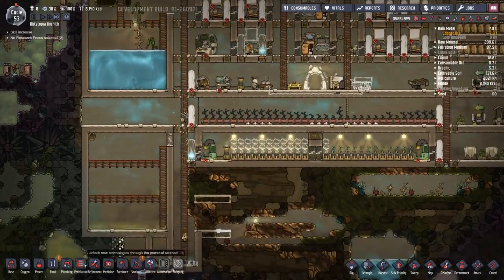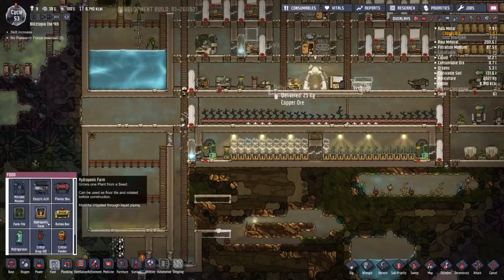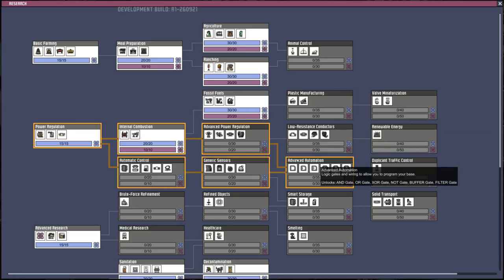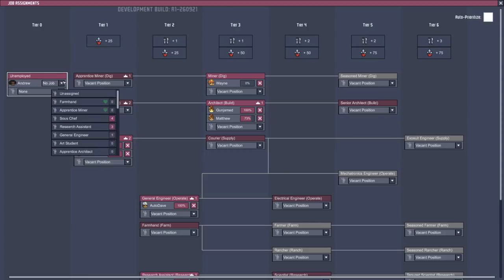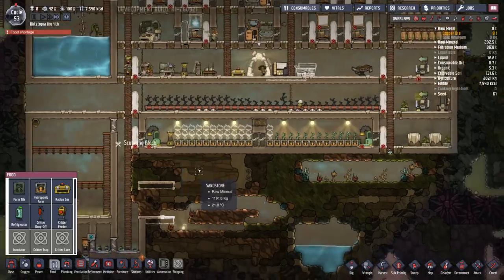Jobs mastered, and then we did get the ranching thing. What's that under - food station? There's a critter feeder, refrigerator, critter drop-off, critter lure, trap, and incubator. We're gonna have to research all that stuff too. Animal control, critter lure. Where's the incubator? Now I do have Andrew having no job - he's a farm hand. Let's put that in and level up in farming. That'll be good for him. He liked his hat.